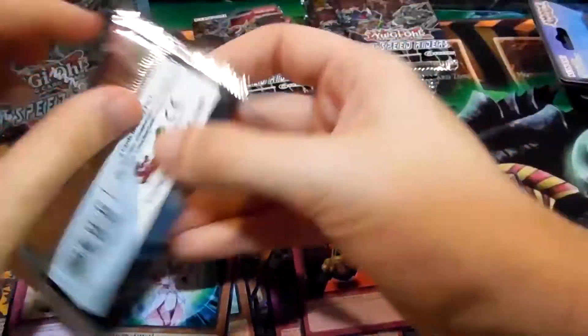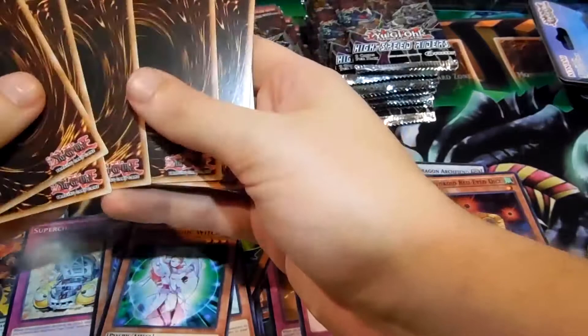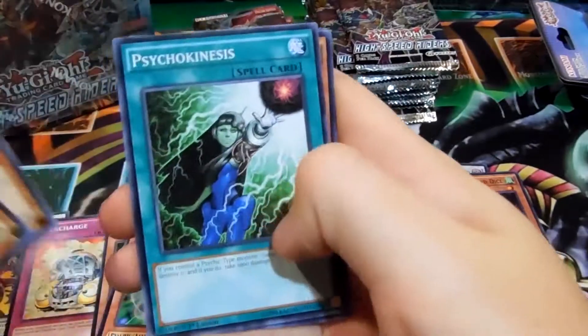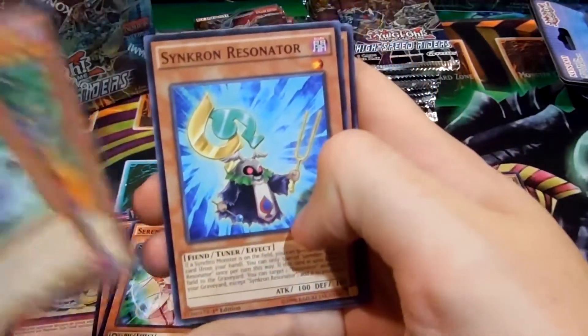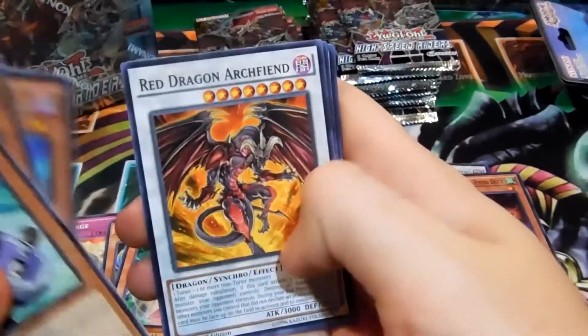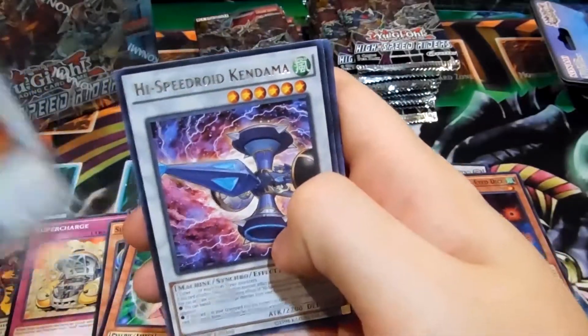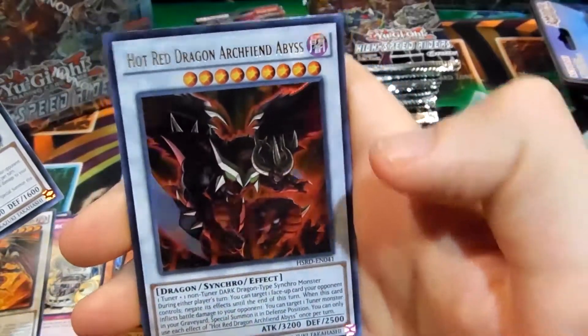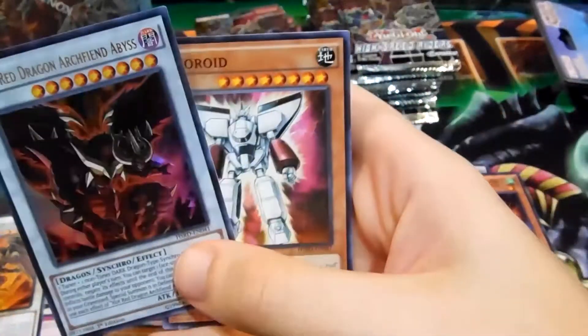I like the way the Psy Frame Gear seemed to work, but it's just me. Expressoroid, Vice Dragon, Psychokinesis, Sight Synchron, Resonator, Kreebons, Red Dragon Archfiend again, High Speedroid Kendama for the rare — oh nice, Ultra Rare! Hot Red Dragon Archfiend Abyss — that's an awesome ultra rare to get.